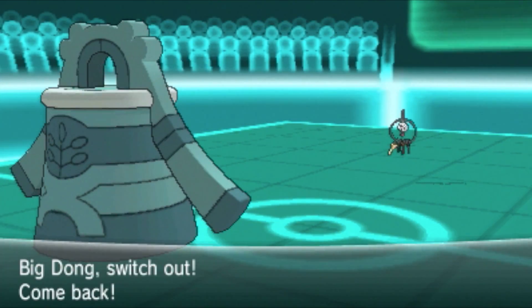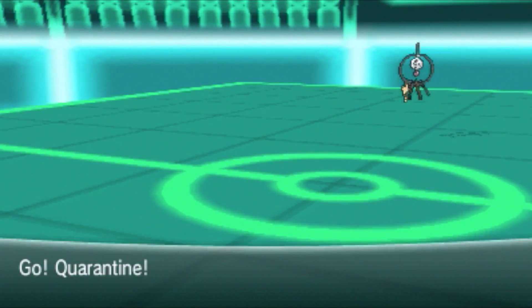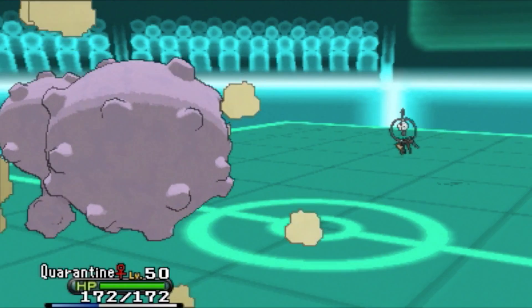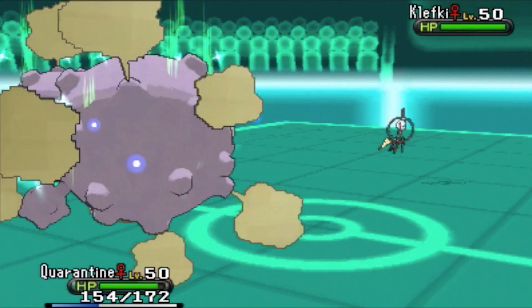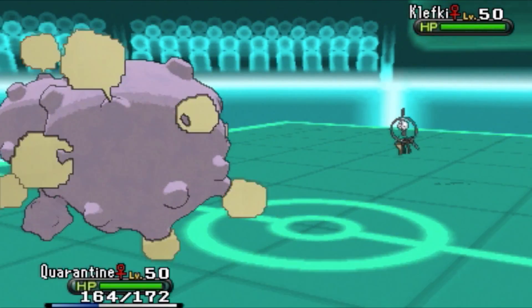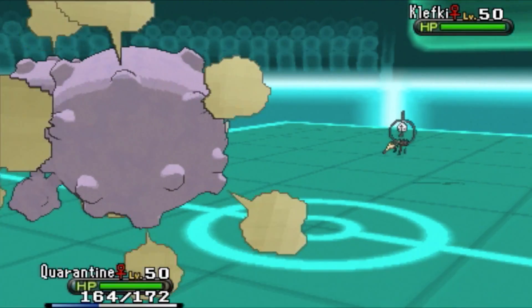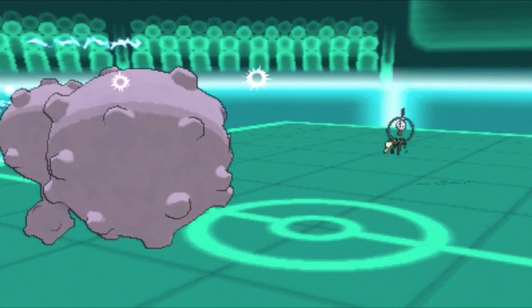I didn't want to set up my Light Screen yet because I do have a Light Clay on Bronzong, but I didn't want it to be half-dead from Klefki. So I switched out to my physical wall. Klefki is known for setting up Spikes, but over half my team is Levitate or Flying, so it's not gonna do much. Klefki does get the Thunder Wave off.